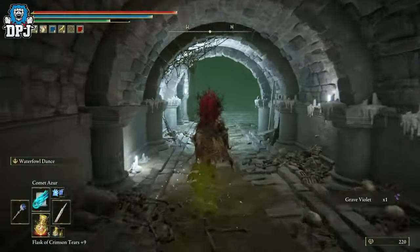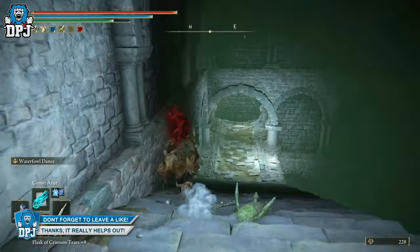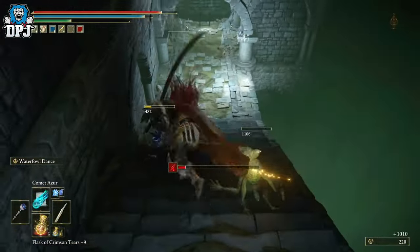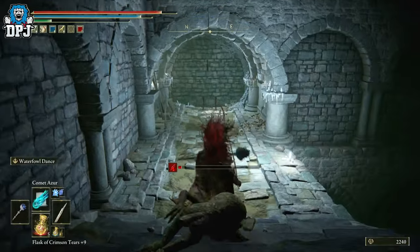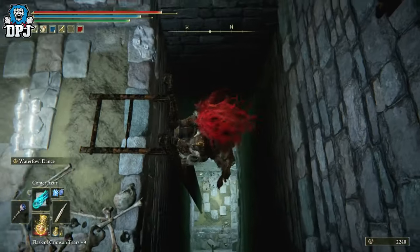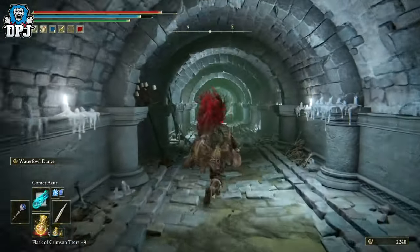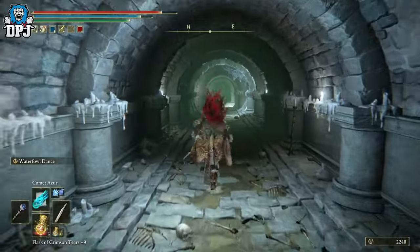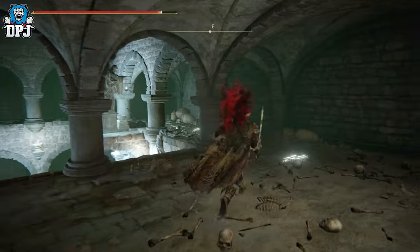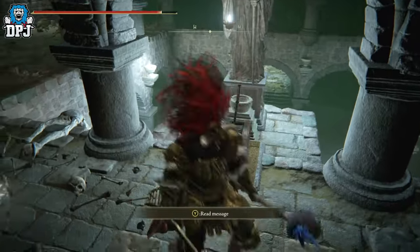Grab that pretty little flower and then come down here. You can ignore these enemies or kill them — I'm probably going to kill them to get them out of the way. Now you want to come down this ladder — climb down this one. I don't think you want to be jumping down this one as you may take too much fall damage. Then keep going and keep going. It's a weird one — don't jump down here, go around here.